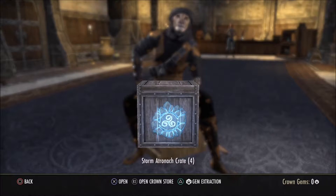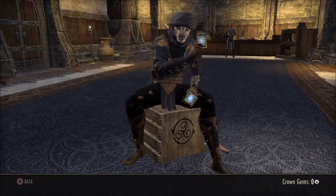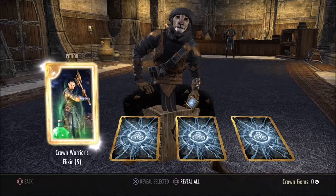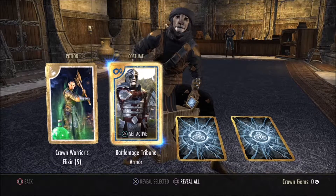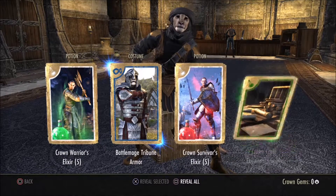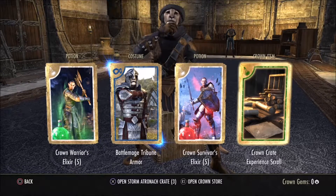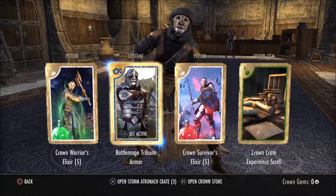I have four crates so let's open the first one. We'll reveal one by one. We've got a Crown Warrior Alexa, which is nice. We've got a Battle Mage Tribune Armor, nice. We have Crown Survivor Alexa, and we have a Crown Crate Experience Scroll — I wonder what that does.